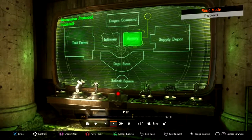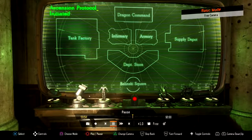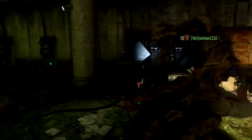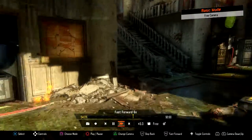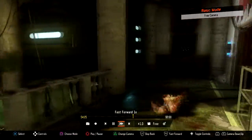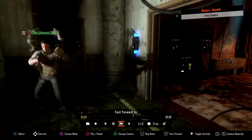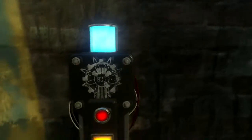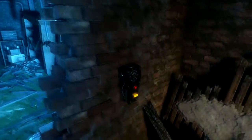The next challenge is the bomb challenge. There are going to be six bombs around the map and this challenge can be quite a pain. There is one in each of the main areas, and the order is labeled on screen. The Dragon Command bomb is here; the infirmary bomb is here; the tank factory bomb is right next to the gobble gum machine; the department store bomb is right under the stairs of the first room you enter; the armory bomb is right next to the Wonder Fizz; and here is the location of the supply depot bomb.